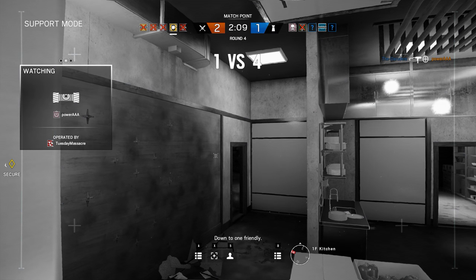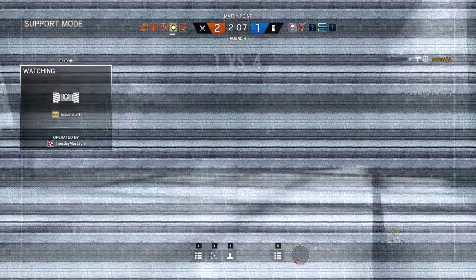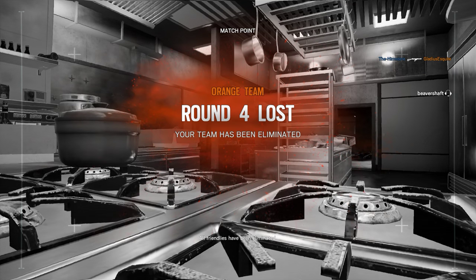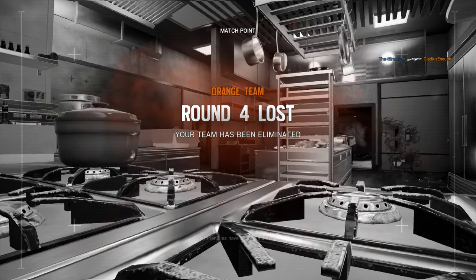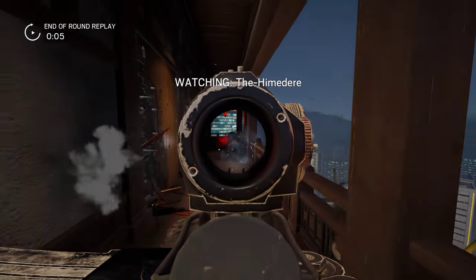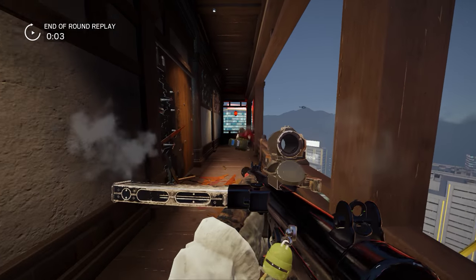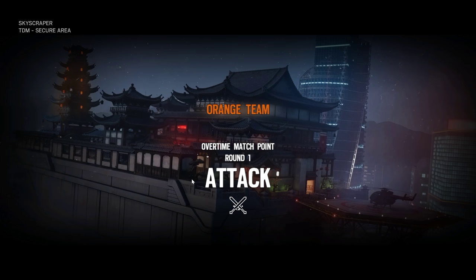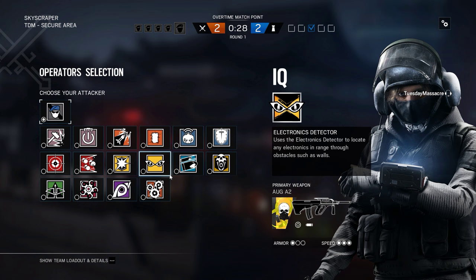Down to one friendly. Karaoke room, I guess. All friendly. Nice try guys, nice try. Holy crap, what did they do? Yeah, it was like one foot — just like one foot beyond flash range. Hate when that happens.